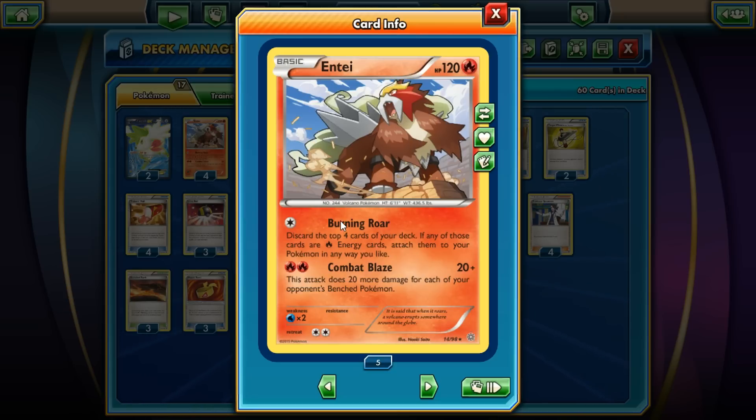He has Burning Roar, which is a neat attack. It's 4 colorless energy. You discard the top 4 cards of your deck, and if any of those cards are Fire Energy cards, you attach them to your Pokémon any way you like.